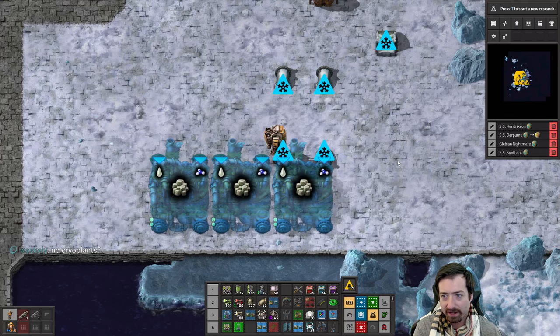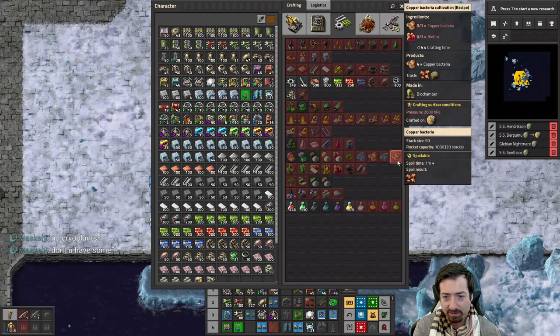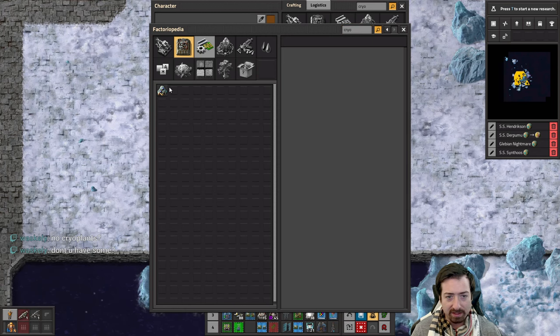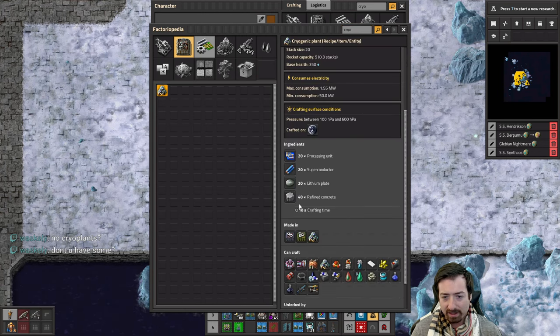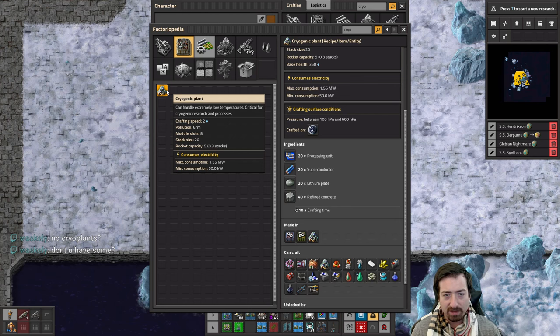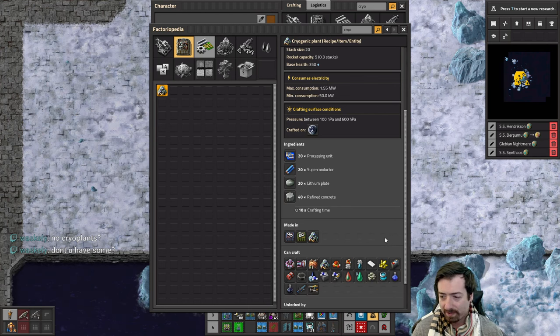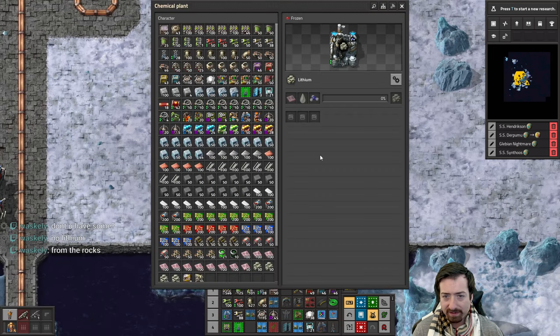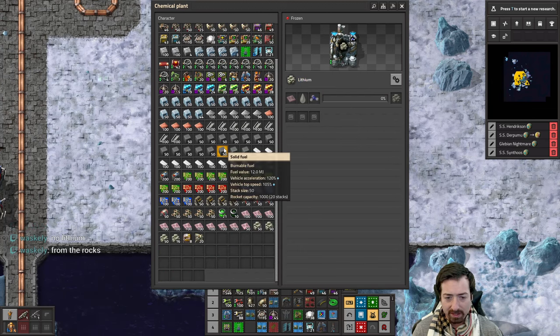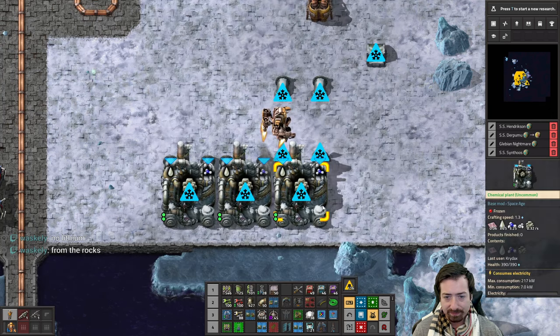It just started grabbing the holmium anyway — that's exactly what we wanted. Now this is gonna be really annoying to figure out. I need to make sure I have enough lithium to make cryoplants. I guess I should look at how I make these: I need refined concrete and superconductors. I don't have cryoplants yet. Well, I have to make lithium plates — I already have the raw lithium, so I could bootstrap my way to a few.